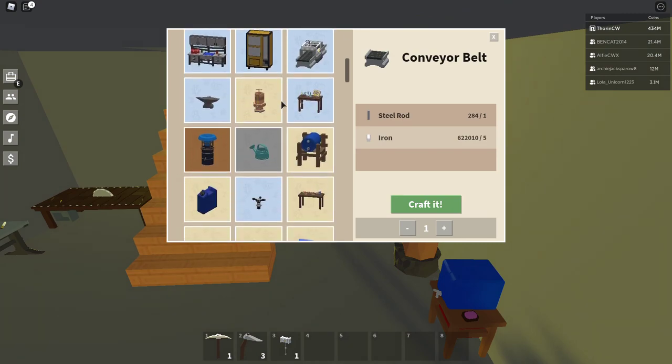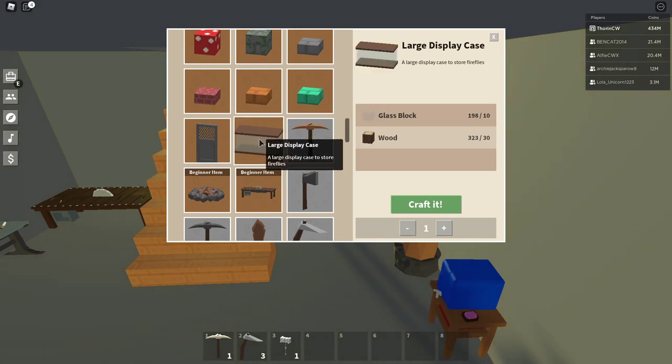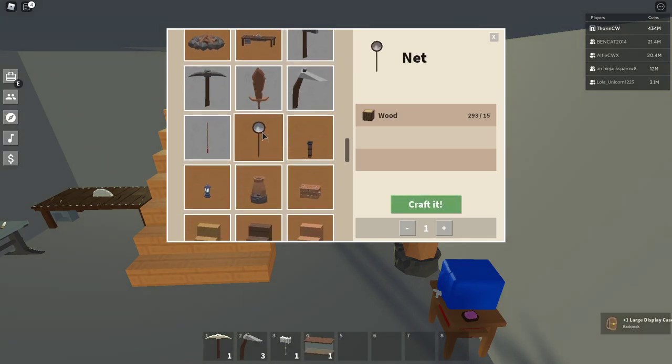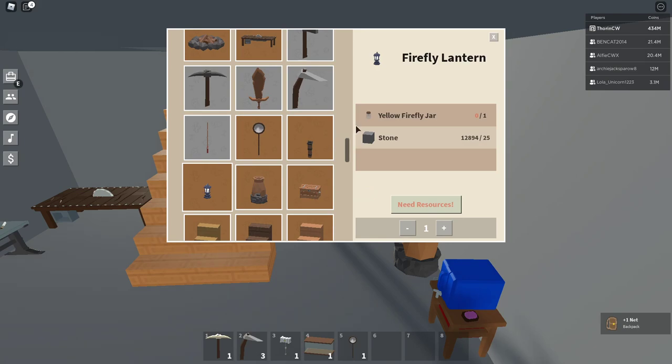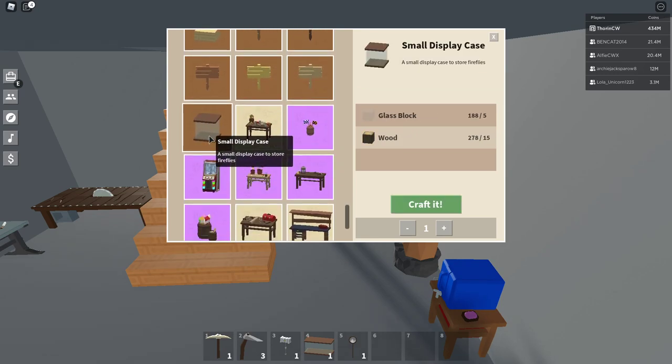Let's have a look in the workbench. We've got a large display case. There's a net. There's a firefly lantern — again needs a yellow firefly jar and 25 stone. And a small display case which is five glass, iron, and 15 wood.